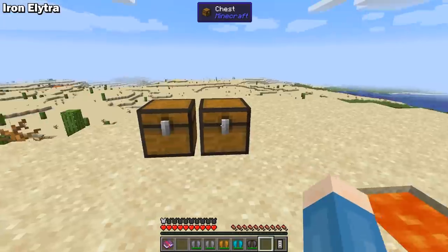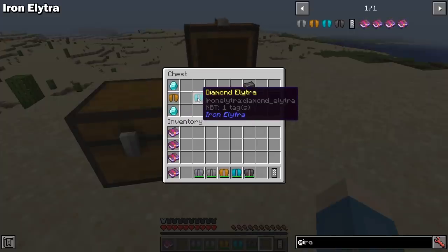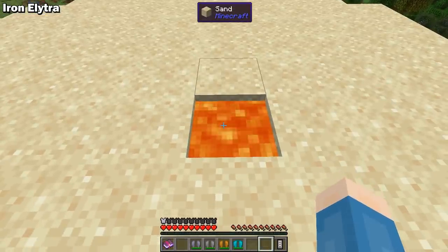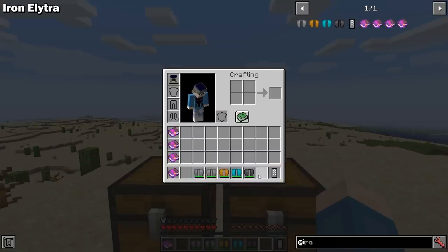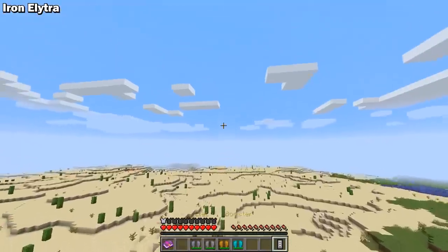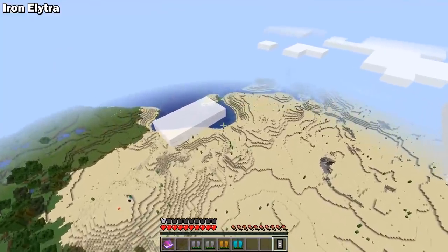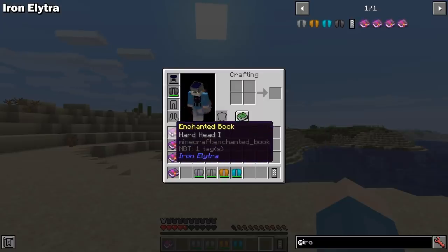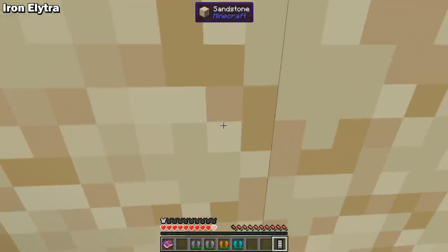Iron Elytra is a Forge 1.16 mod that lets you upgrade your Elytra to one of four new versions: Iron, Gold, Diamond, and Netherite. The Netherite version will still burn in lava. Each upgrade improves durability and reduces drag. This mod also adds an electric booster that uses FE to boost you while flying so you don't need firework rockets. However, this mod doesn't provide a way to charge the booster — you'll need another mod that produces FE, such as the solar generation mod. Iron Elytra also adds a new enchantment called Hard Head for helmets, which reduces damage from kinetic energy.